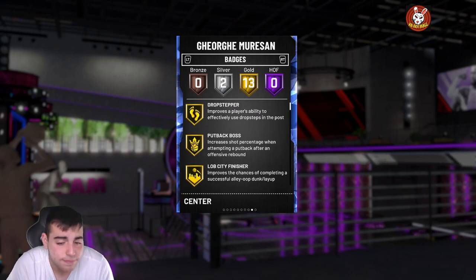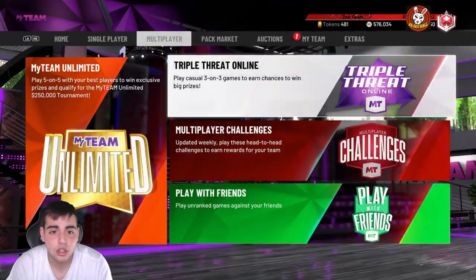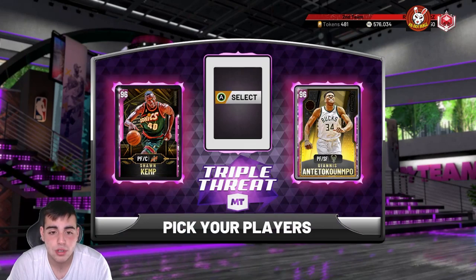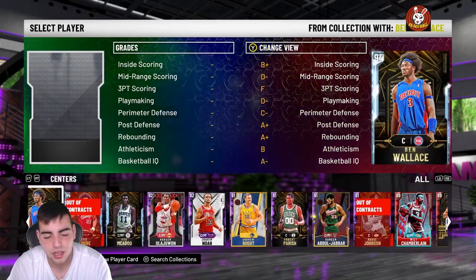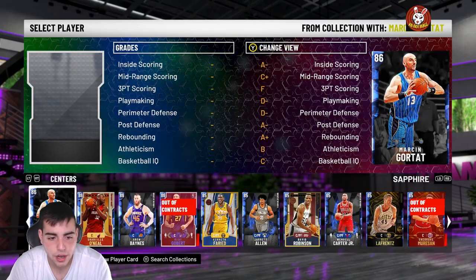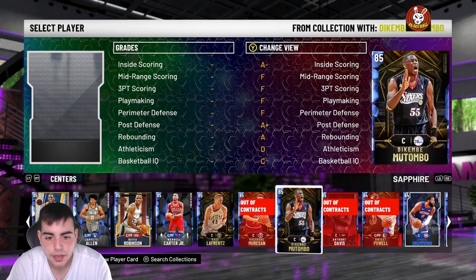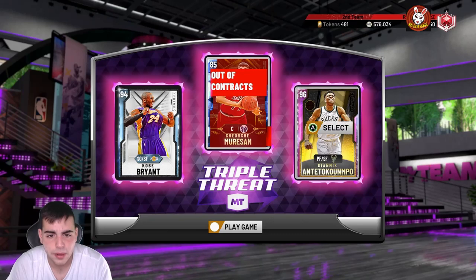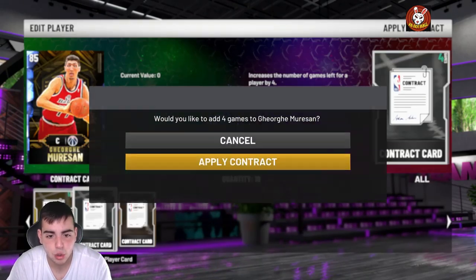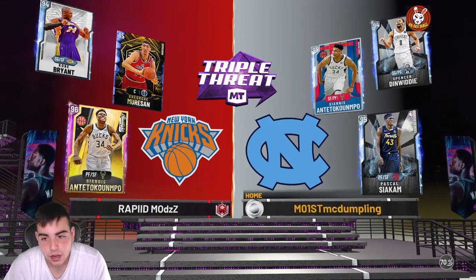This might be outdated but this is the best card in 2K by far. I'm gonna show you some gameplay right now — Triple Threat gameplay — to show you how dominant he is. I would show online gameplay but that's just too long and annoying. The lineup I'll be running: Kobe so I can score, Giannis, and the 7-foot monster George. Without further ado, let's get into the gameplay.